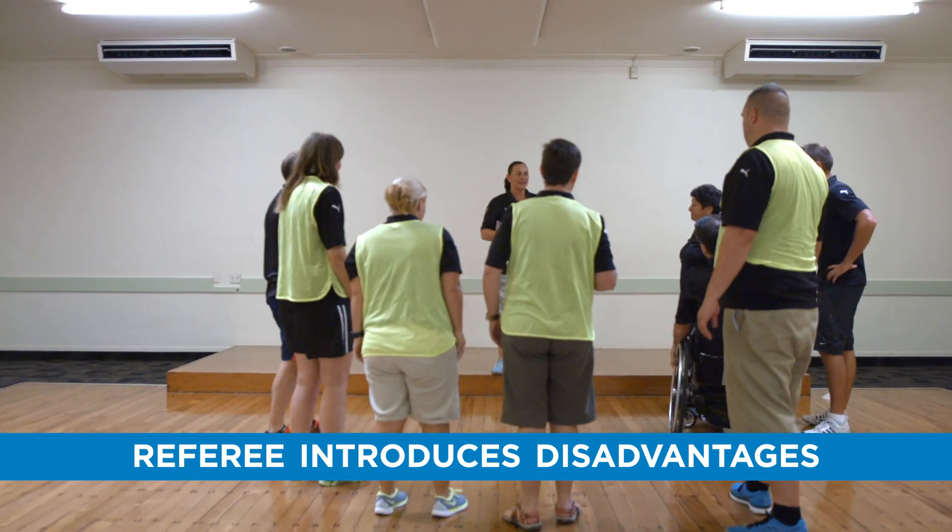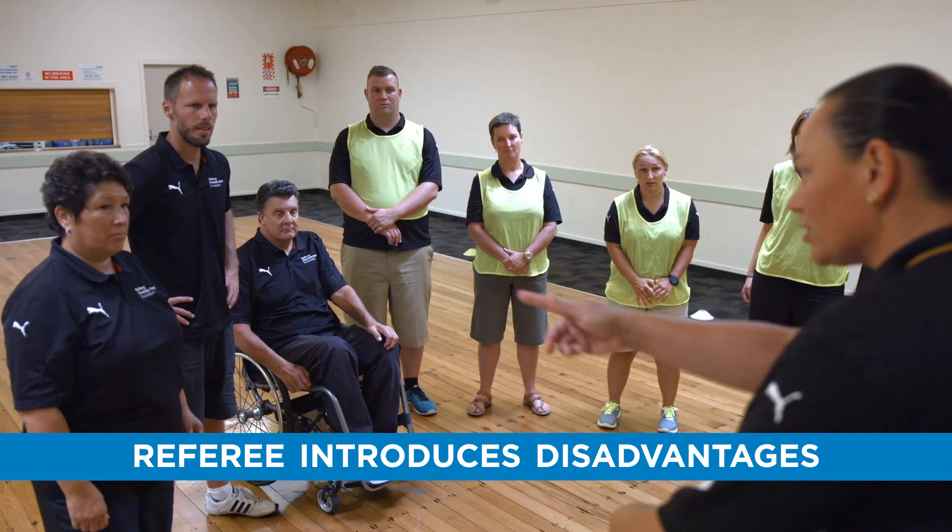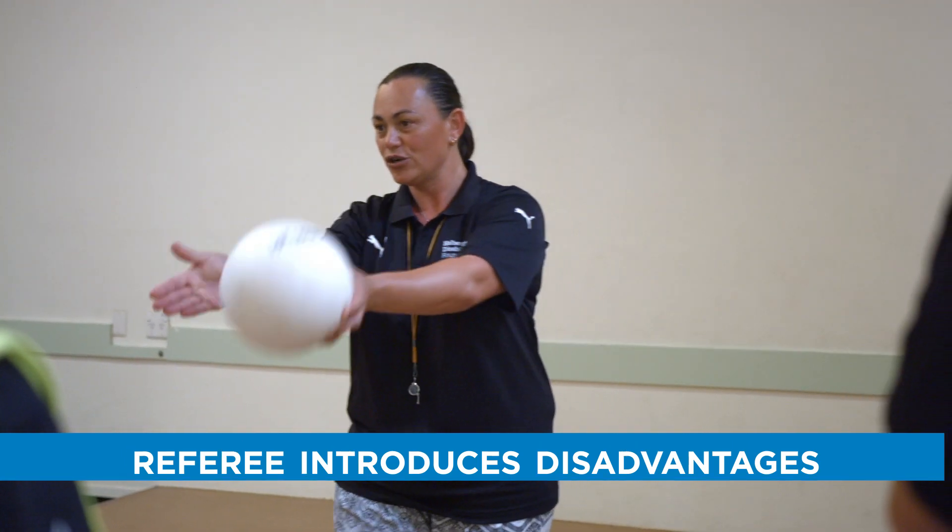To change the dynamic of the game, the referee introduces disadvantages, asking some players to hop on one foot and allowing others to only use one arm.